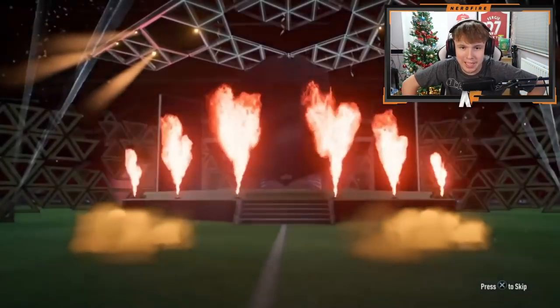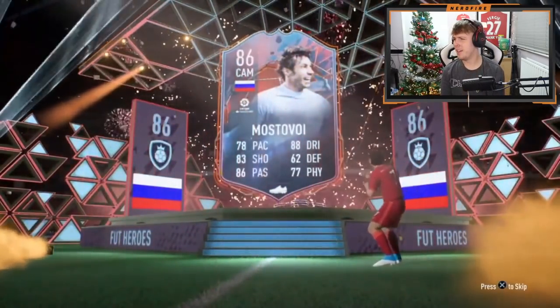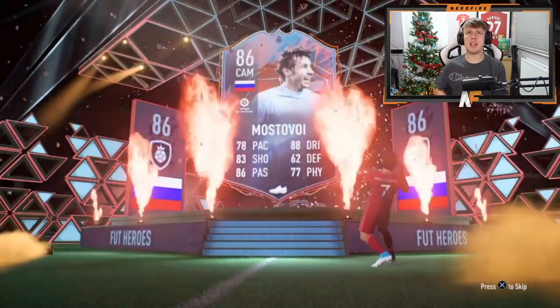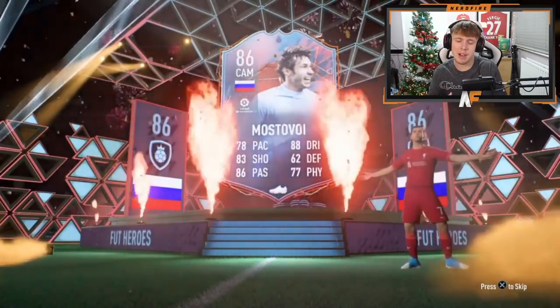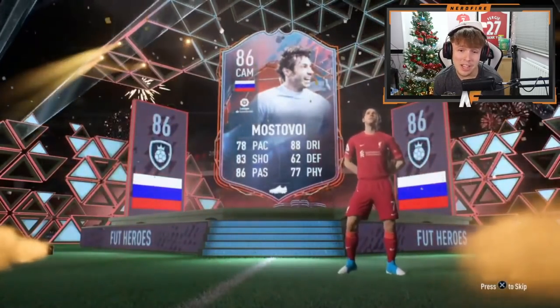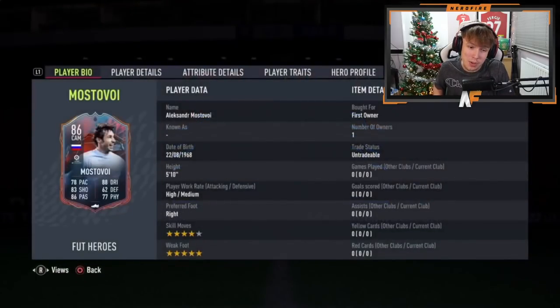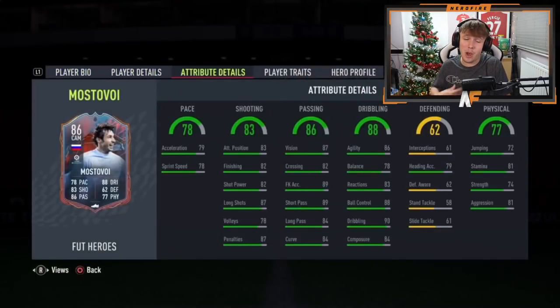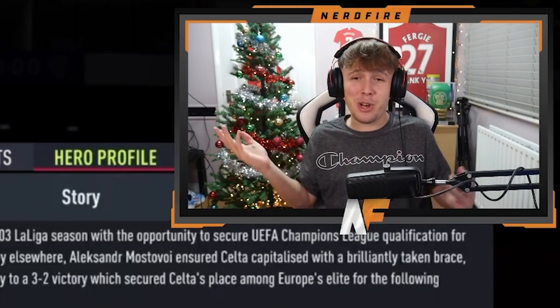This is Stuart here — he's already opened it up so quick. Oh, I completely forgot who that was — Mostovoy! I packed him before from one of the giveaway hero packs and haven't used him yet. 78 pace, 88 dribbling, good passing, decent shooting. Four-star, five-star — he doesn't look that bad actually. I might have to give him a go. He hasn't already got him either.